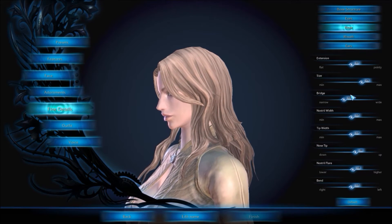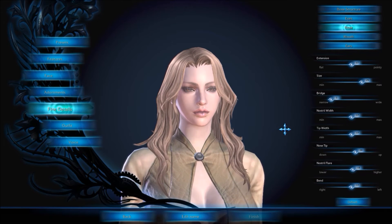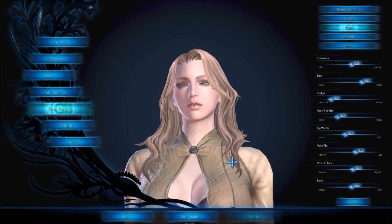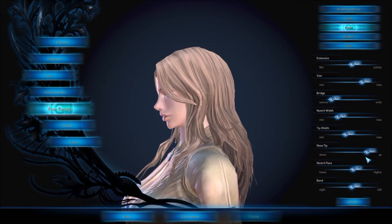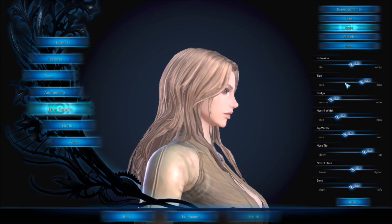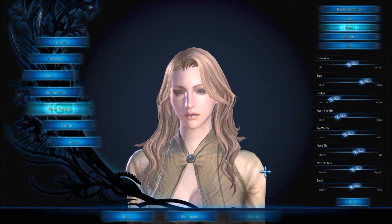Bridge — it's like the Avatar movie, the blue people with really big bridges, but we don't want that. We definitely want that a little bit smaller. Maybe she has a nose job, I don't know. That's looking pretty good — compared to what we started with, that's quite the improvement. Nose tip — we want just a little bit of a curve in there. That'll help. I'm taking it slightly and moving it up. That works.